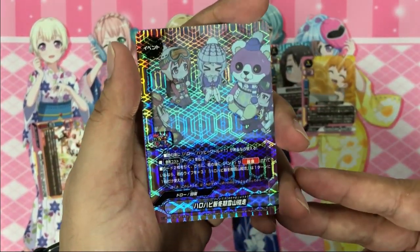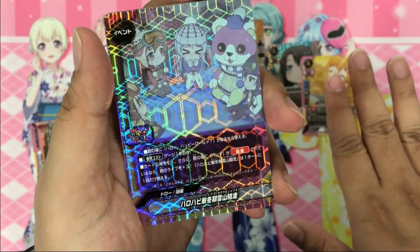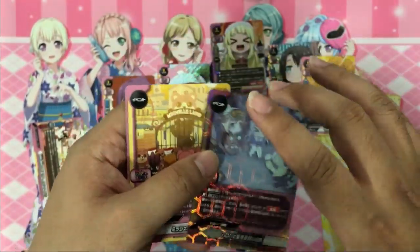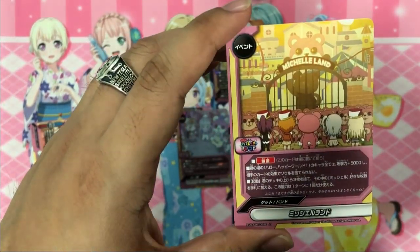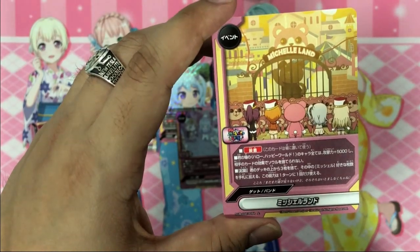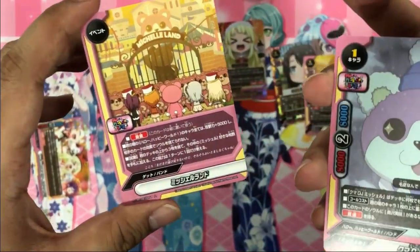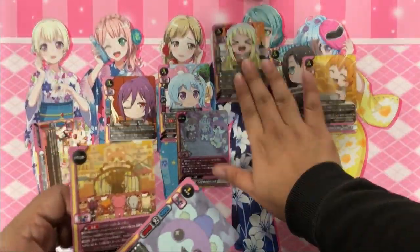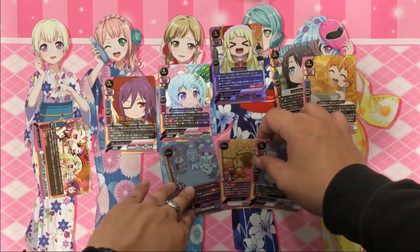The Hello Happy World spell: pay one gauge, draw two, and if you have a band set card on field you gain three life — potential draw two heal three. Four copies since we're going for the special win condition. Michelle Land is the set card: all Hello Happy World get power plus 5,000 and souls cannot be removed by opponent card effects. Activate to mill three from your deck, add any amount of Michelle among them back to hand — an interesting combo since Kokoro fetches this to your hand and you can play any amount of Michelle from your deck.